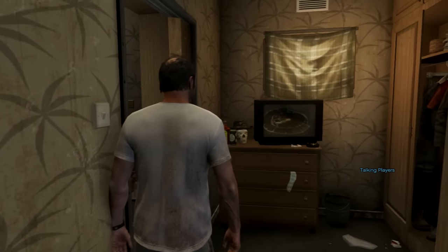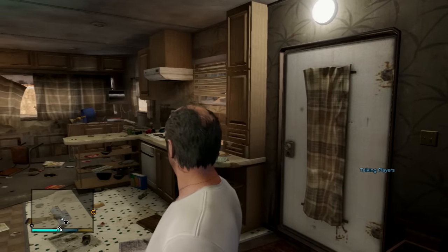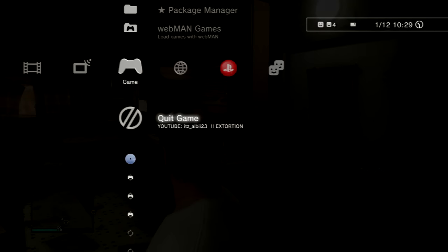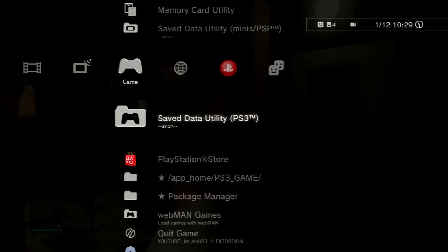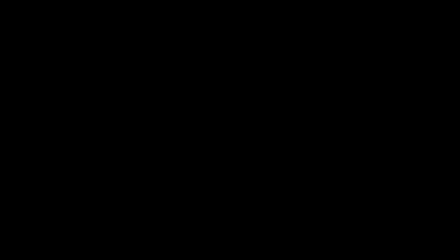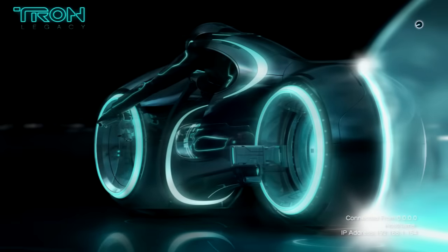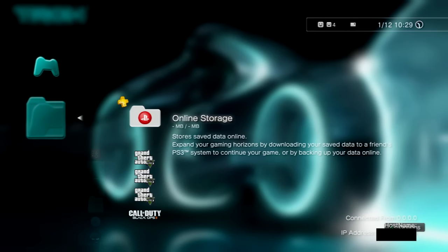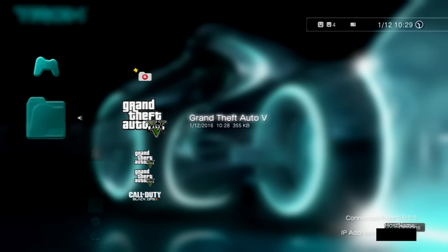Once we're done with that, click the PS button and we're gonna go to Save Data Utility, then quit the game. What you need to do right now is plug in your USB to your PS3. Plug in the USB and look for the game save that we just saved.